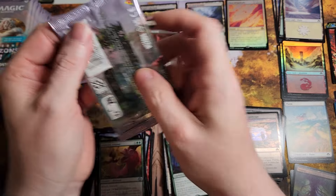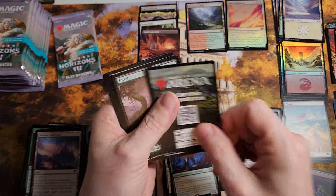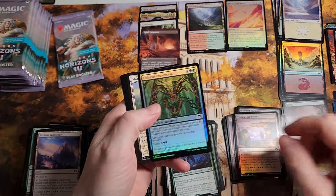Give me an Eldrazi. All in all, the boxes are still great — it's just that getting Eldrazi Titans is apparently going to be an issue.